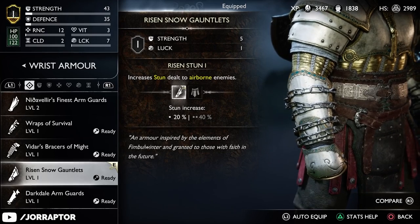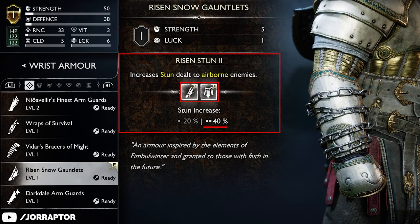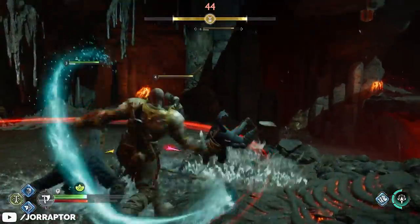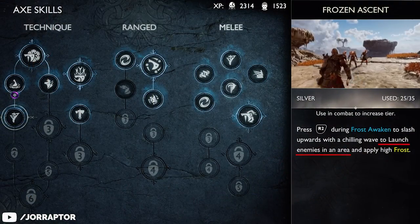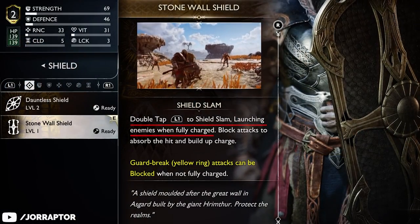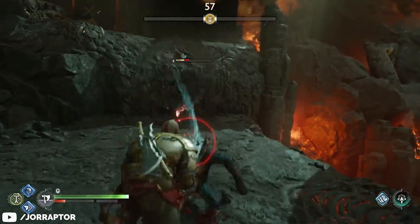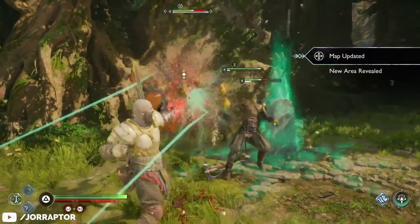The wrist and waist pieces boost your stun damage to airborne targets by 20% for one piece and 40% if you equip both of them at the same time. And then it's just a matter of launching enemies airborne and following up with strikes to build up stun. There are many moves and techniques in the game that launch an enemy into the air and most of them are also listed in their description. Like here you see it in the description of the frozen ascent skill for the leviathan axe, and the fully charged shield slam from the stonewall shield also notes that it launches enemies. And once airborne any incoming attack will have its stun buildup increased, even Atreus's arrows.